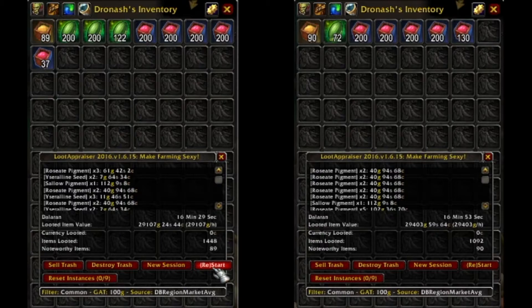So far, from milling down the first four herbs, it seems that except for opening the Nightmare Pods, the pigments received are all within the same range. With the Nightmare Pods added in, Dreamleaf is going to be the best herb for the job.